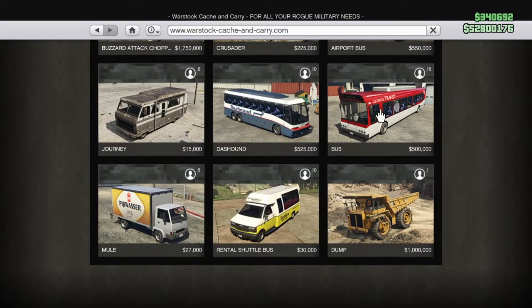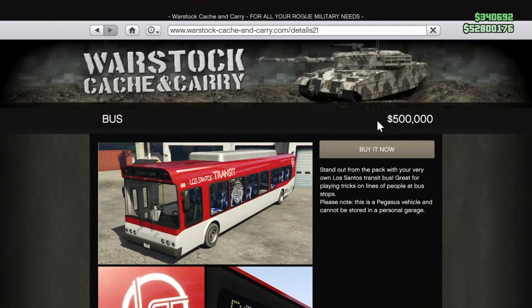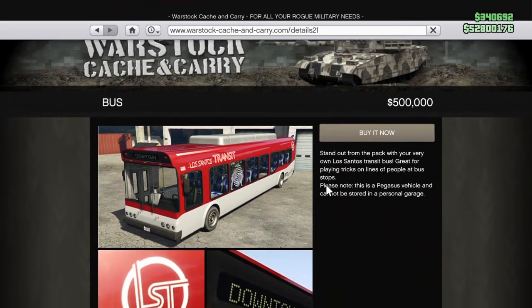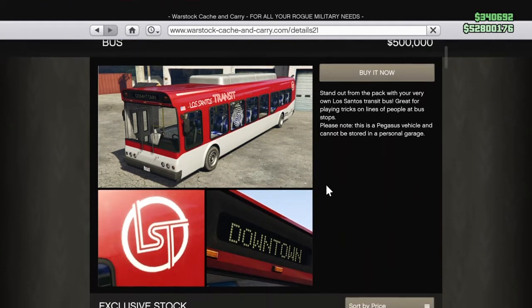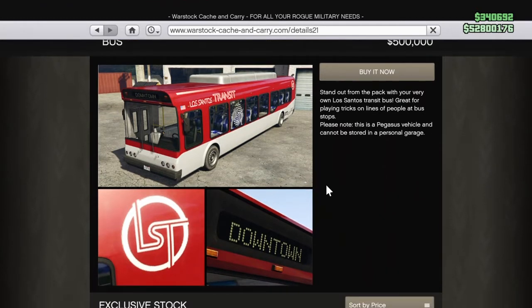As you can see, the bus holds 16 players and only costs $500,000. To some of you $500,000 might seem like a lot, but it holds 16 players which is one of the most in the game for number of passengers. It has a very nice description: "Stand out from the pack with your very own Los Santos Transit Bus — great for playing tricks on lines of people at bus stops." That's pretty insane.